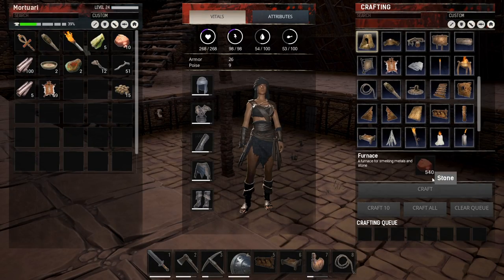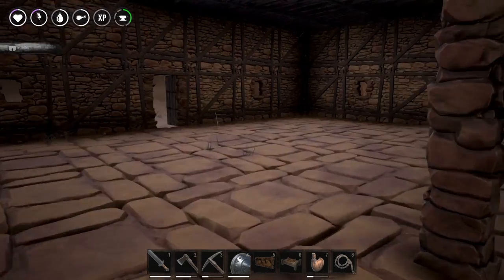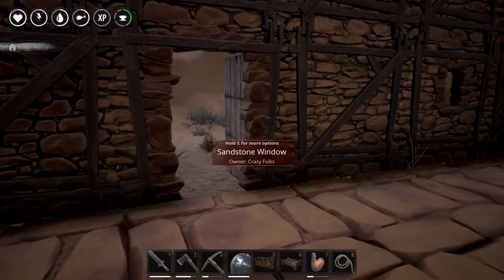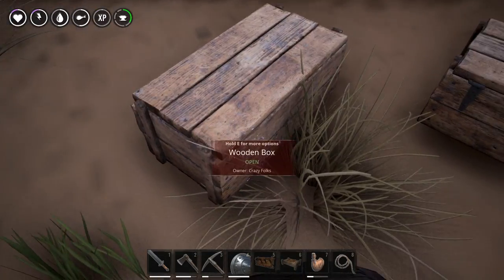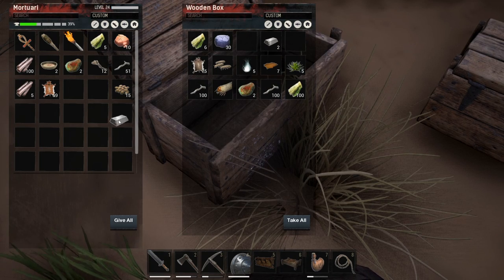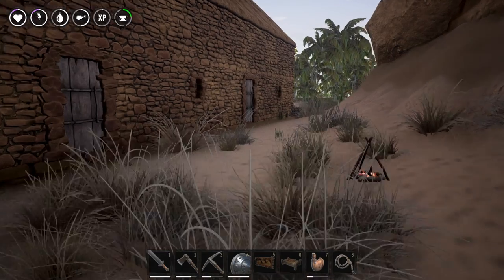The furnace needs 540 stone which I should be able to get pretty fast, but my pickaxe is starting to break and I don't have much metal left to repair it. So I'm going to make a quick trip back to the community center, repair my stuff, then come back and gather materials to make a furnace. I'll talk to you guys once I'm back.